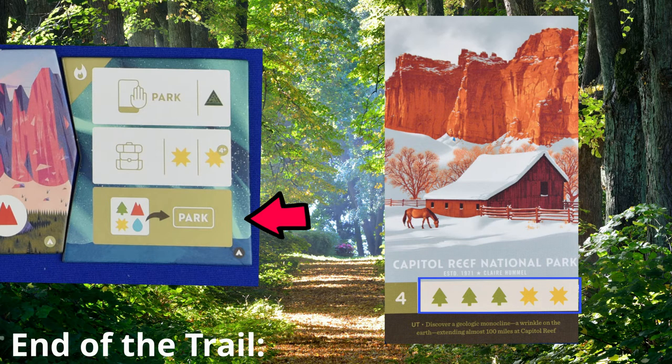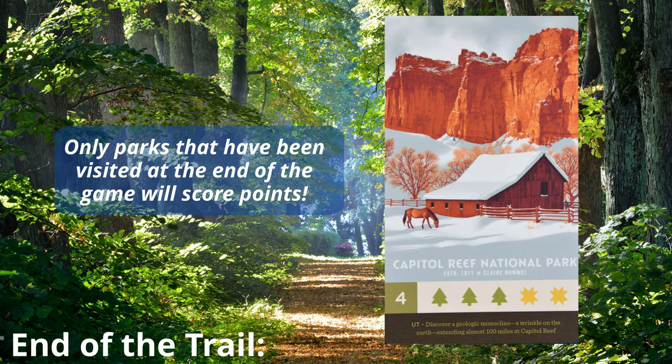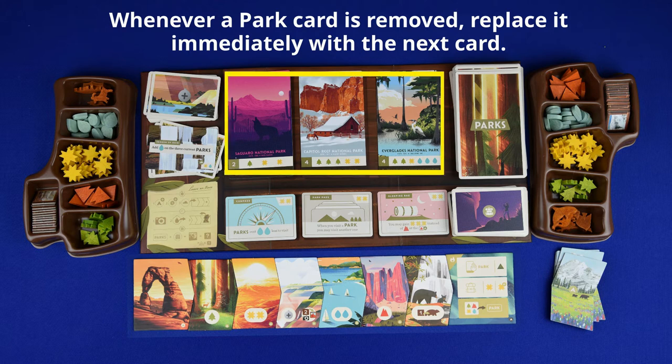Once you pay the costs, collect the card and place it vertically in your playing area. This indicates that you have visited, and any visited parks at the end of the game will score the listed victory points. In either case, any time a card is removed from this area, replace it immediately with the next card from the top of the deck.